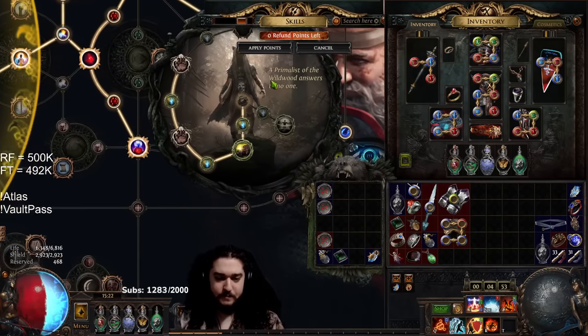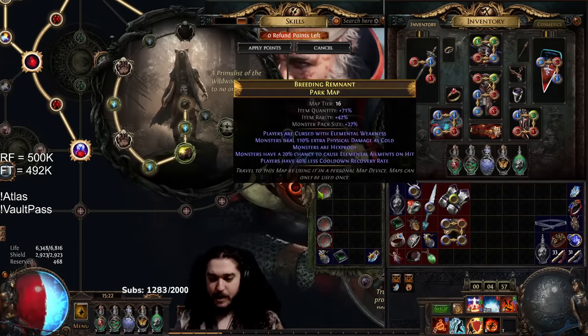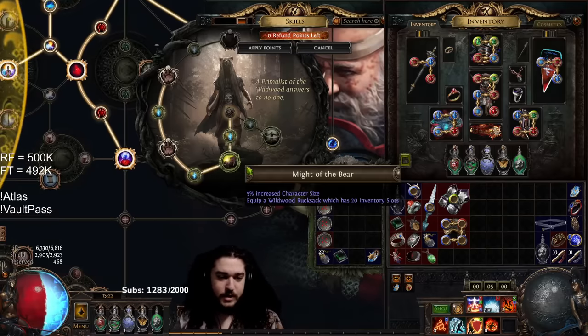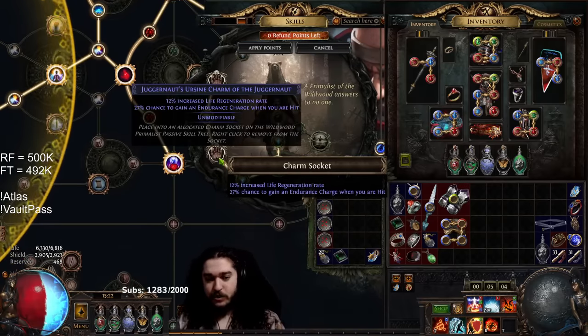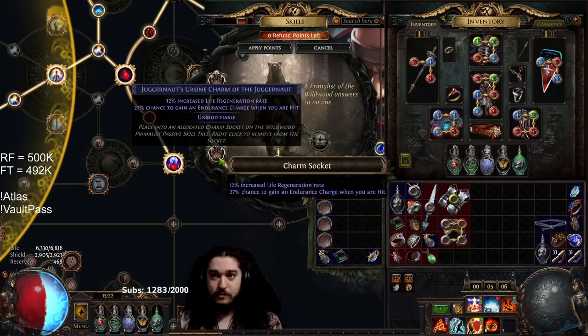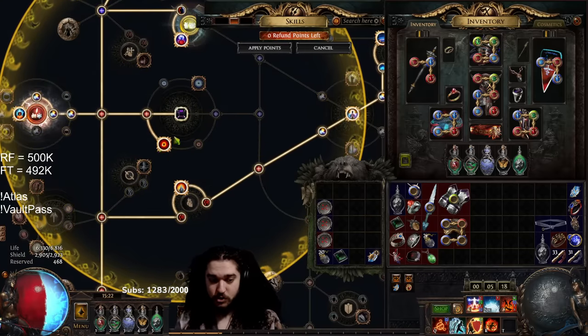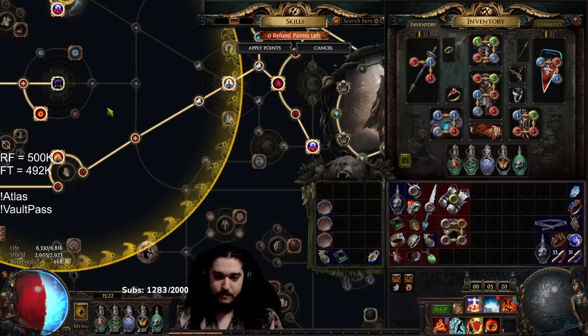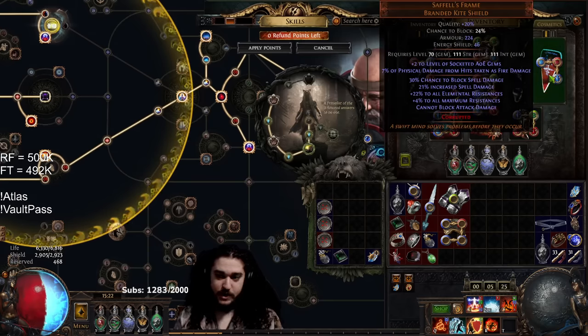Talking about the charms: this little thing gives you a backpack — I typically put my maps in there that I'm running, some crafting materials, etc. But the charms are really cool. This first charm I have is increased life regeneration rate, which is pulling from the Juggernaut Ascendancy. Then I have chance to gain an endurance charge when you're hit. This works out really well for face tanking certain monsters — it's a free way to generate endurance charges and synergizes really well with this jewel slot because you can get a fourth endurance charge here.